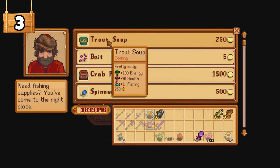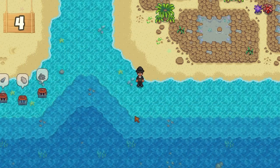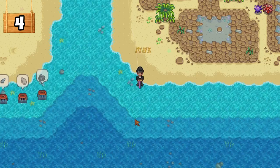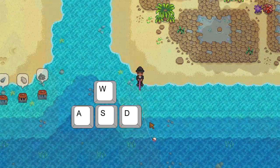You can also go to Willy's Shack and buy Trout Soup which will give you plus one fishing skill. You can guide your fishing line left or right to get into those tricky locations by using your WASD buttons whilst casting the line.